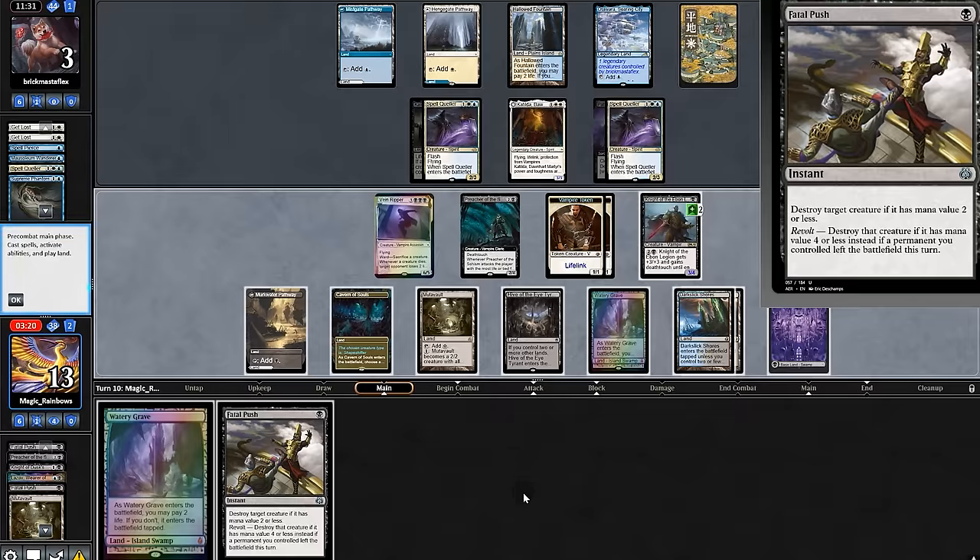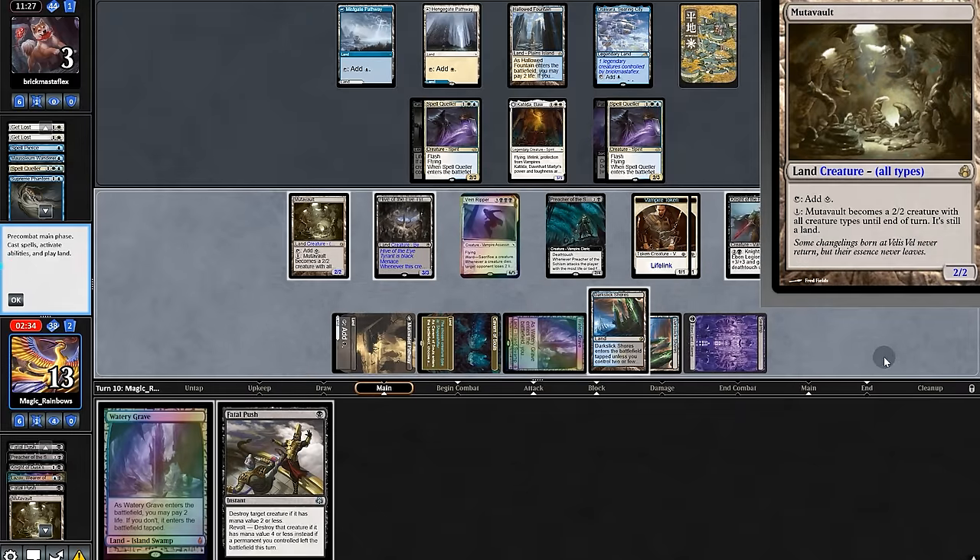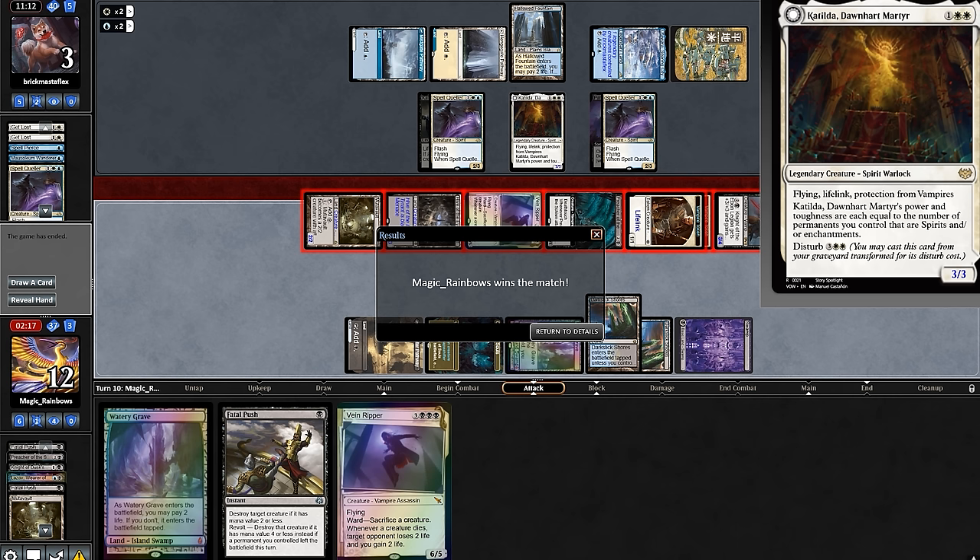We'll force the pass. Tiddle Push and Animate Hive and Mutavault — we'll swing out, and despite the racism we get victorious.